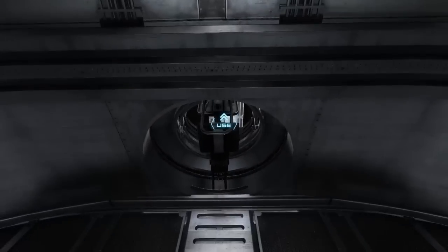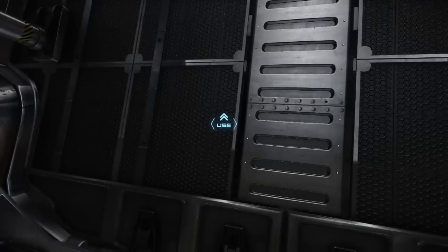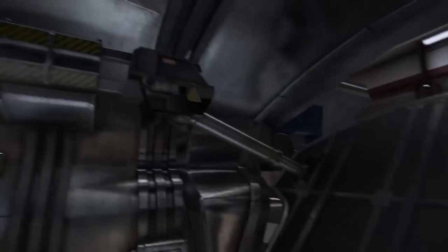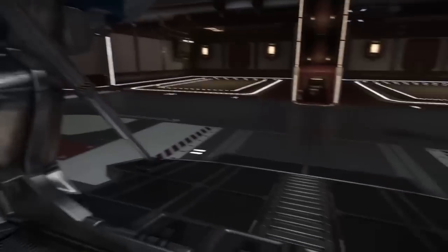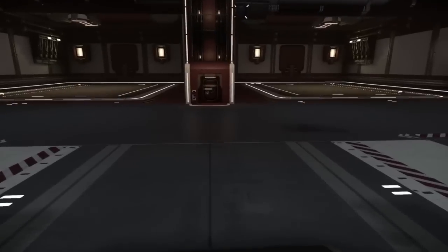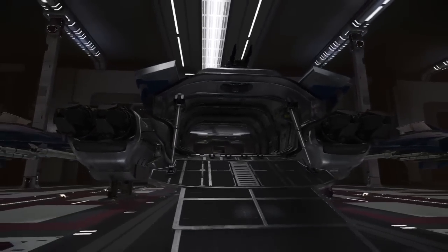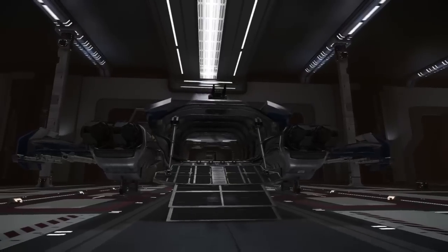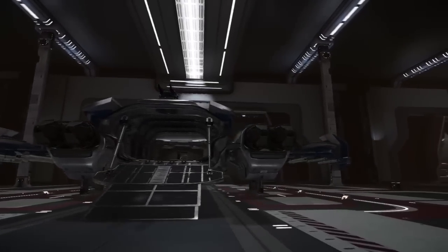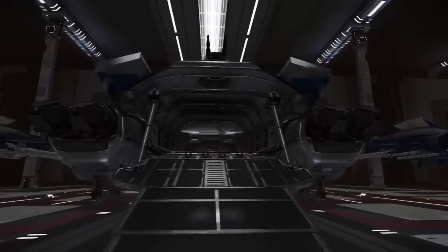There's a rear turret for a gunner to go up there — doesn't work on this build, but you can pull down the rear hatches and see the mechanics of it. The view from the rear is great, with the gun on top. It is certainly a wide body, and with the four engines overall I'm really pleased with this ship.